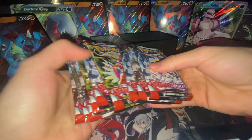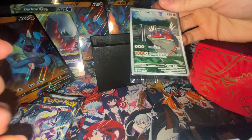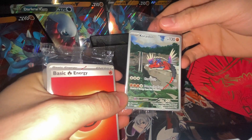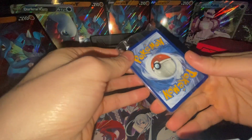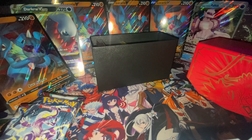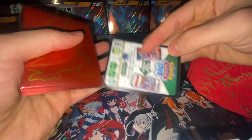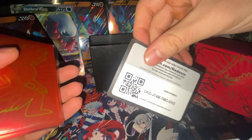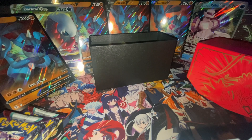We got the Ace Scarlet and Violet Pass. We got the Coridon Promo — looks nice. I honestly didn't know these came with promos. And then the Energies — the Energies look nice. All the cards in this set look so nice. We got a code card. And the sleeves. I would have much rather had the Violet one, but whatever.